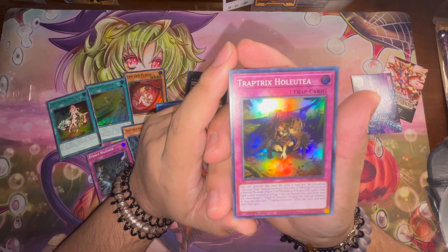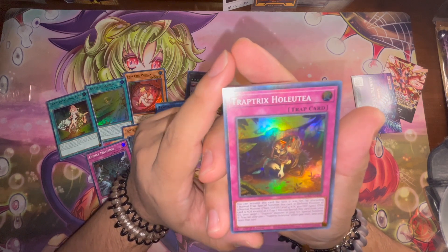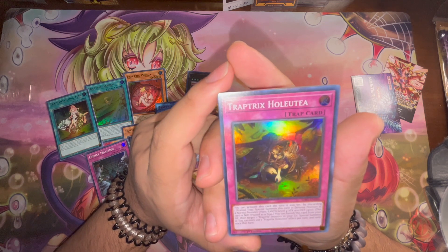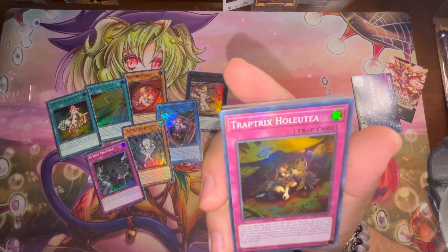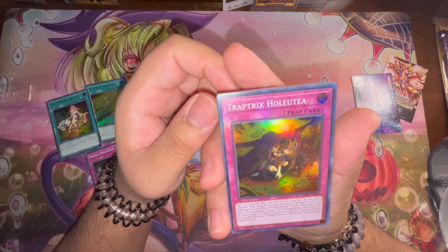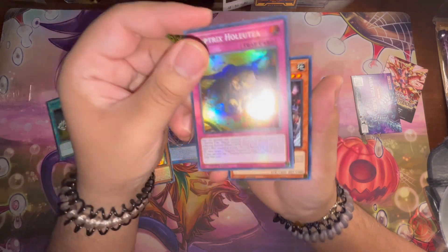We have a new trap monster — you can activate this the turn it was set by discarding one normal trap card. Special summon this card in defense as a normal monster with 400 attack and 2400 defense, level four. Level four is so easy to go into Refletia. You can banish this card from the graveyard and target one Trap Trick monster in your graveyard and special summon it. And it's a trap so you can activate it right there.